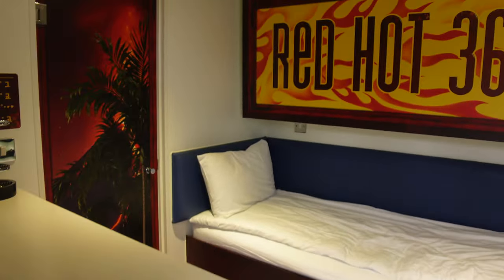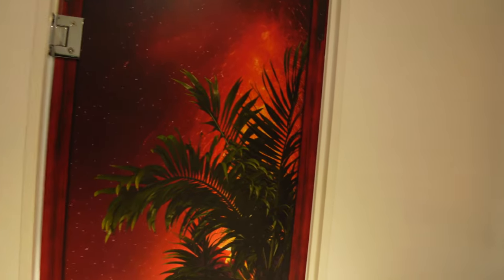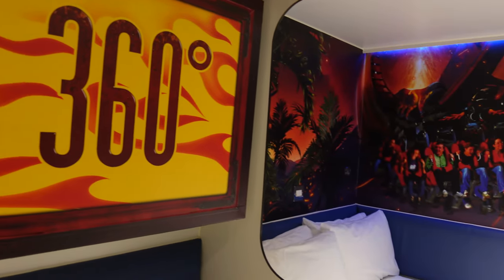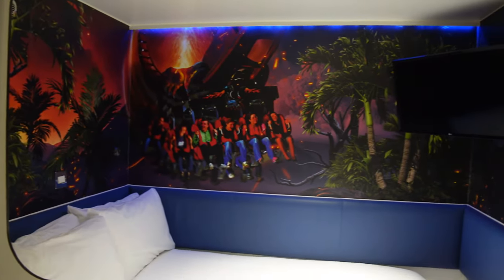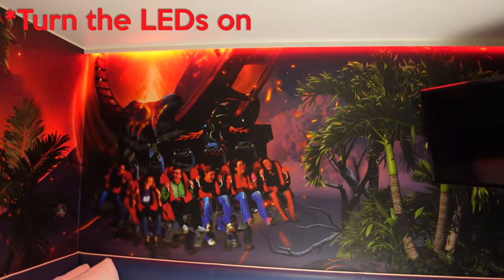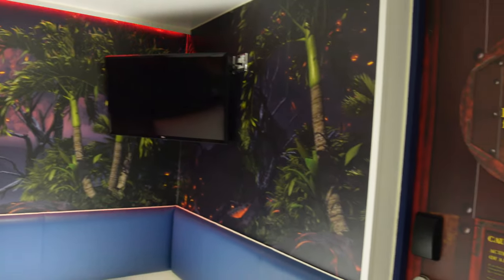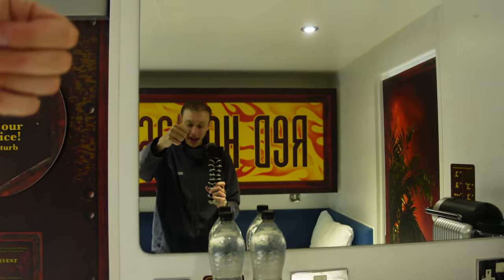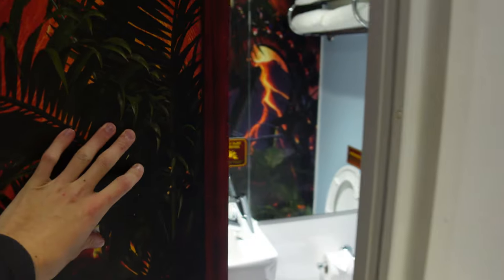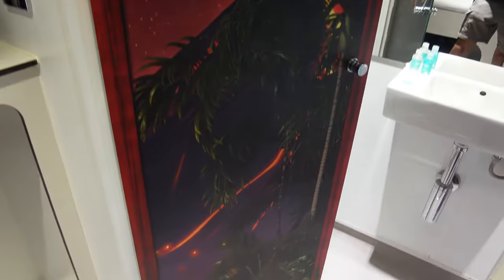Just like the other rooms, first I'll give you a kind of overview of the entire room. I'm absolutely fuming because in my Stealth video I forgot to turn the LEDs off so it didn't look quite as good. All of the rooms do come with these little LED strips. A good place to start, just like with the Stealth rooms, is to head into the bathroom.